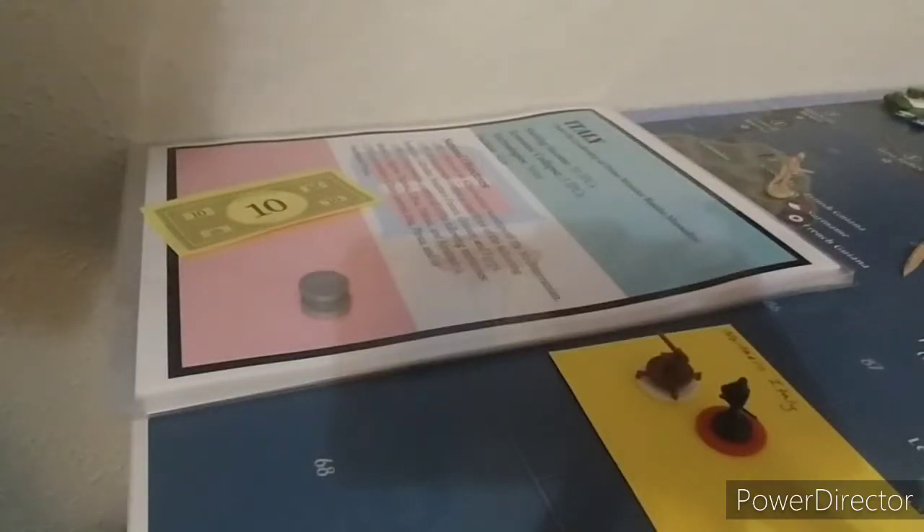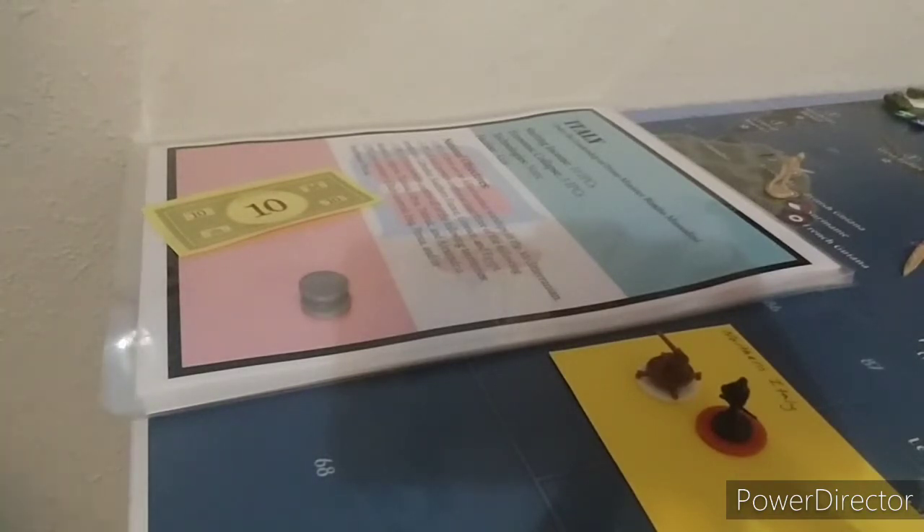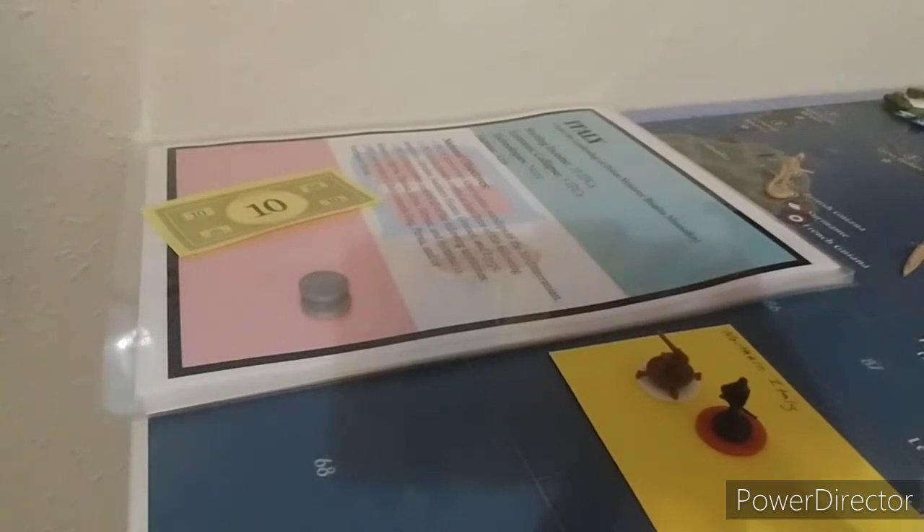Hey guys, it's Enderman103 here, coming to you with Italy's turn in our ongoing 840 game, playing with General Fund. He just took his American, Commonwealth, and China turns, and he's massing up, and it's going to be a big group game, it looks like, because there's lots of hot spots on the map so far.